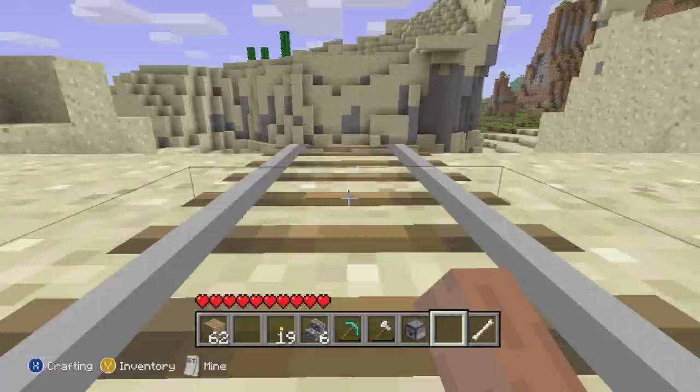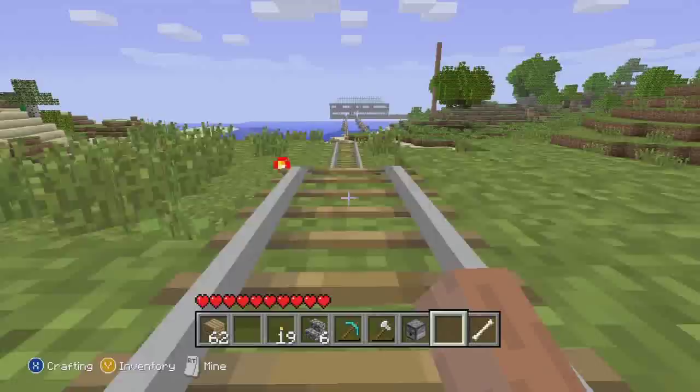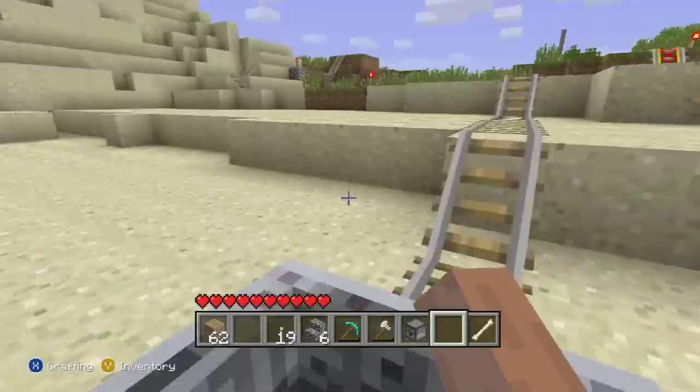Come out over the bridge into this desert kind of place, sandy kind of place, all the cactuses. Then it comes back round and comes back down the same kind of route through my house on the water.